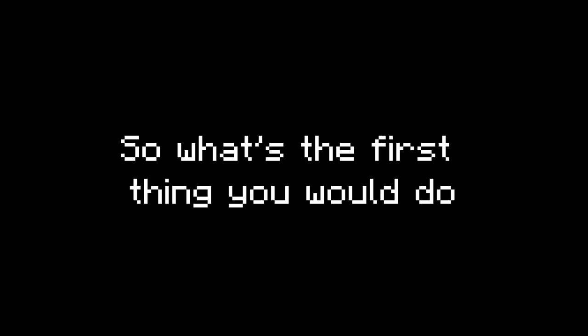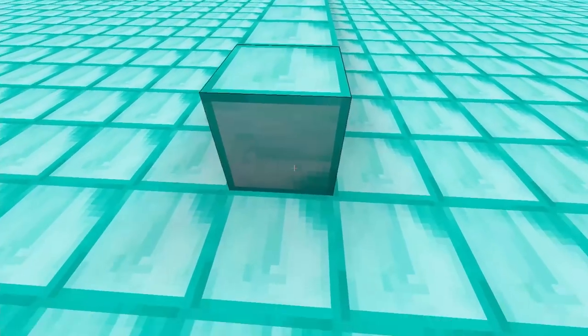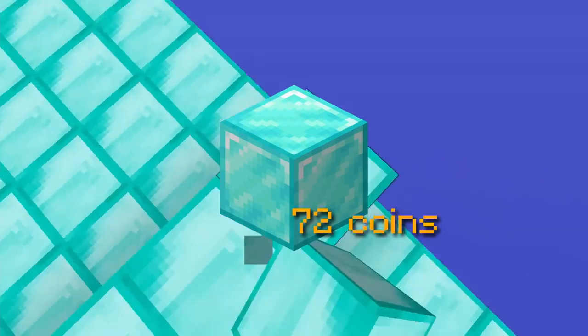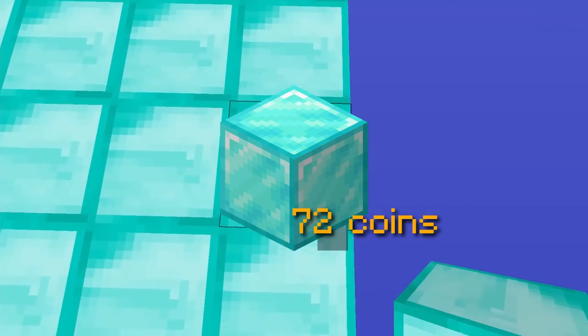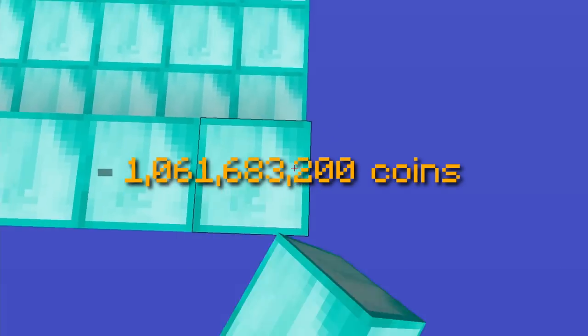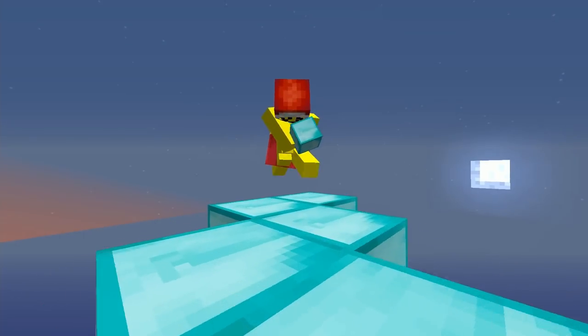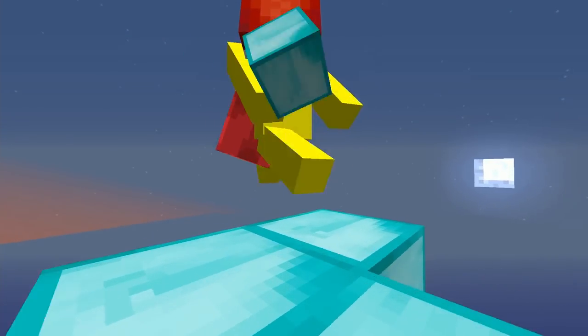So what's the first thing you would do when someone asks you to make the most expensive island? The most common answer is filling it with diamond blocks. Each diamond block is worth 72 coins, so after placing 15 million diamond blocks, your island would be worth just a little over 1 billion coins. You might be thinking that filling your island with diamond blocks might be the best way — I mean, it's literally 1 billion coins.